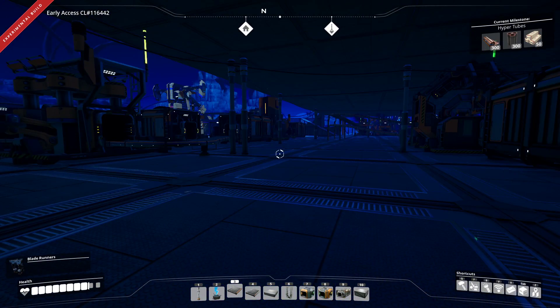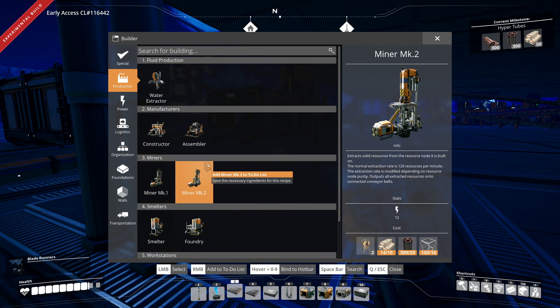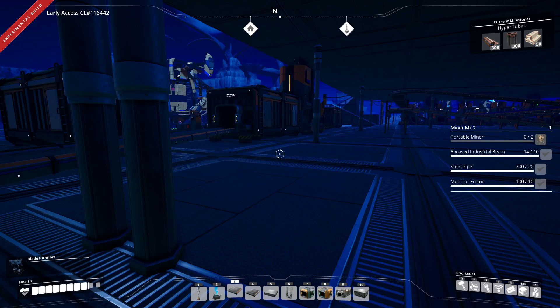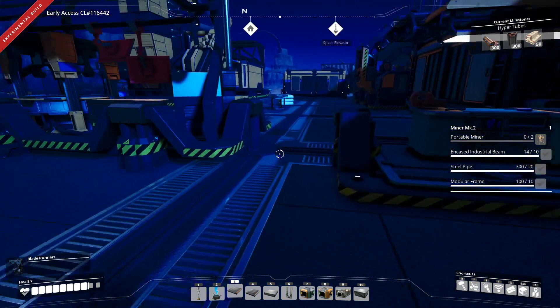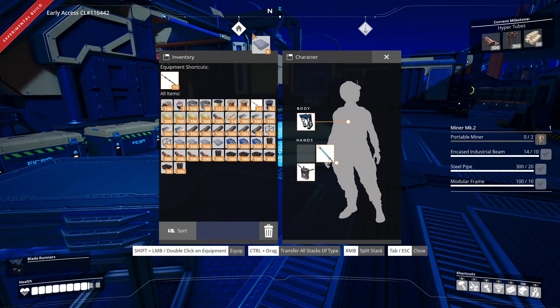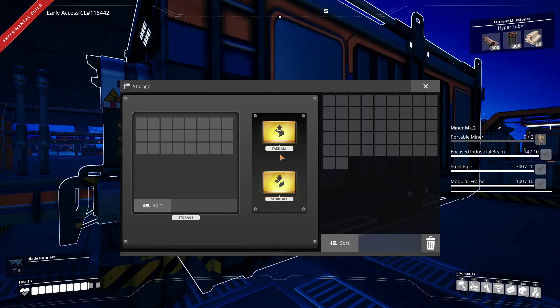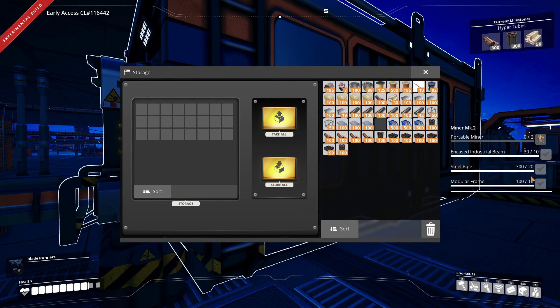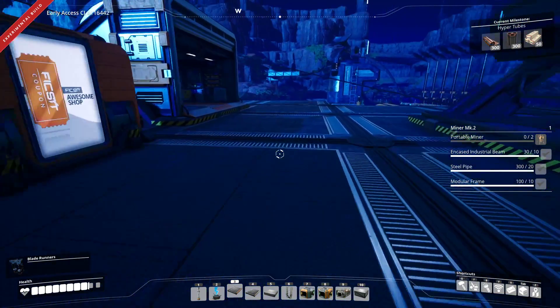What does the Miner Mark II require? We've got everything we need — we just need a few more industrial beams and then we'll be good to go. We're good. Let's put that up there. I think I had some stacked away here — we'll grab all of them. Encased industrial beam — yeah, we've got enough for two. We need four portable miners. Four portable miners coming up.